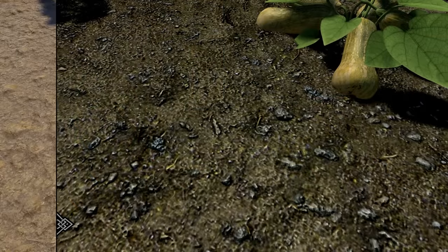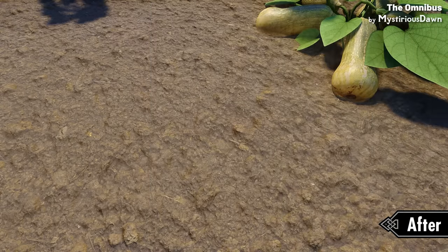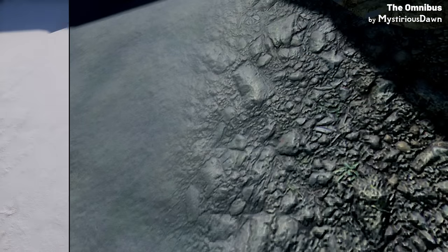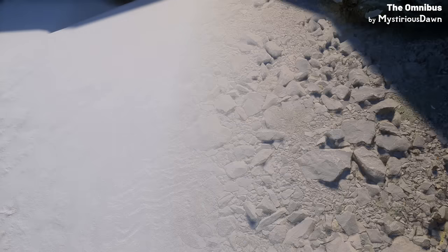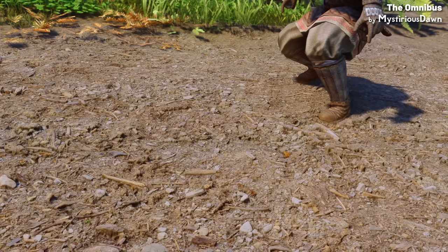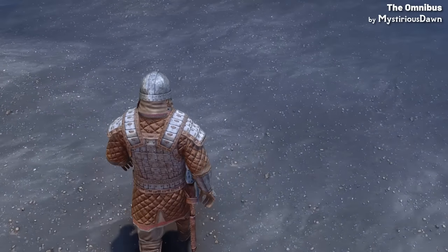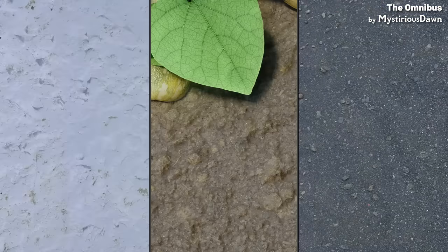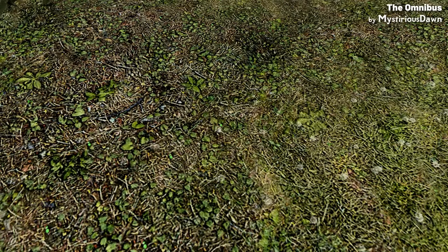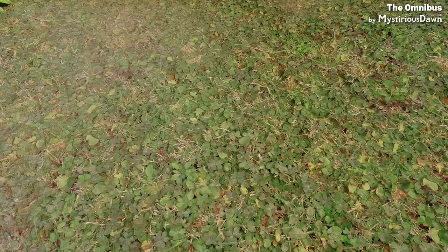Now for the most downloaded texture mod of the year, we have the Omnibus. This mod is a comprehensive collection of all the terrain parallax textures created by the talented Mysterious Thorn, compiled into one convenient download. Parallax textures create a 3D effect which adds depth to surfaces. The Omnibus covers a wide range of natural terrains, including snow, dirt and sand, and each texture features realistic colours and details that truly bring a next generation look to Skyrim's environment.